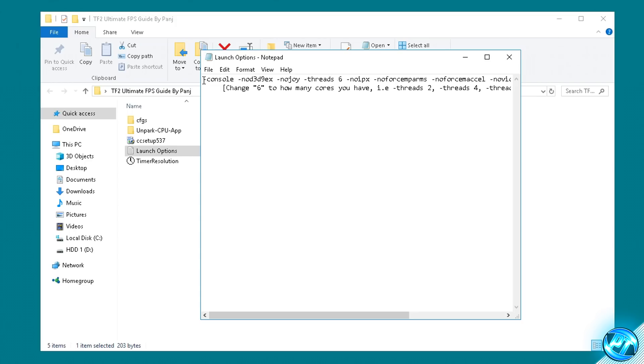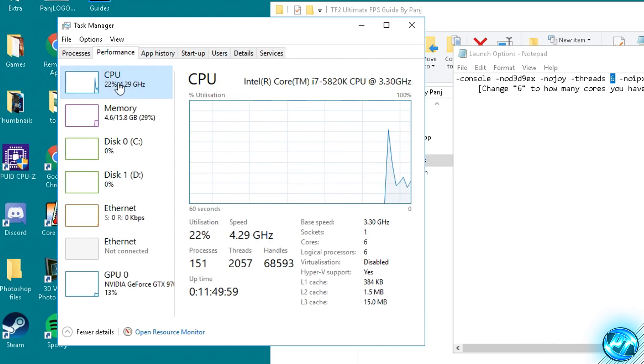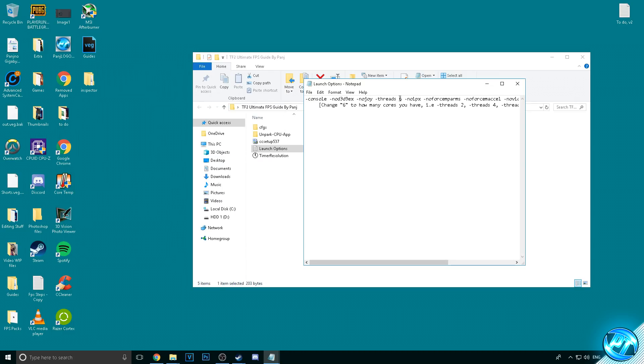Inside of here you're going to be noticing the launch options at the top — it'll start with -console, -no3d, -directx. The option you need to make unique for your PC is the -threads command. Change this number to the amount of logical processors on your PC. To find this out, go down to the taskbar, right click and open Task Manager, go to the Performance tab, click on CPU, and find Logical Cores. Whatever that number is — for me it's 6, but it might be 2, 4, 6, 8, or more — that is what you'll set threads to.